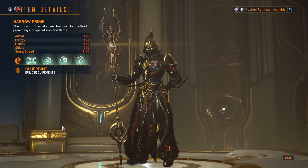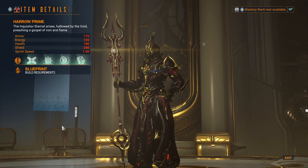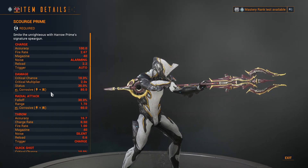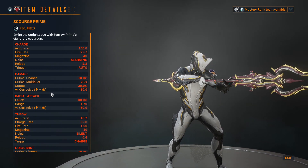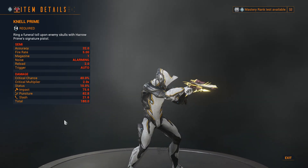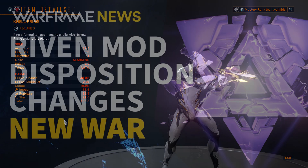Harrow Prime is now available in-game. His Prime Access has launched on all platforms, including Harrow Prime, the Scourge Prime, and Nell Prime. The accessories include the Knave Prime Cyan Danna and the Templar Prime Operator Suit.